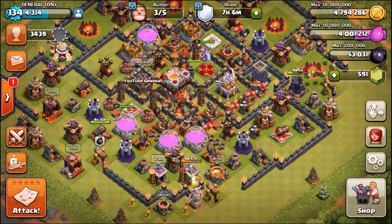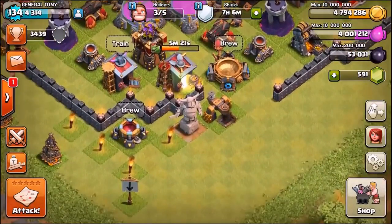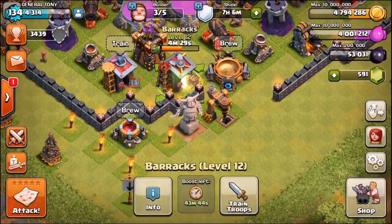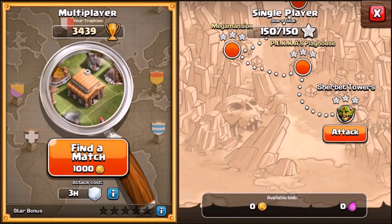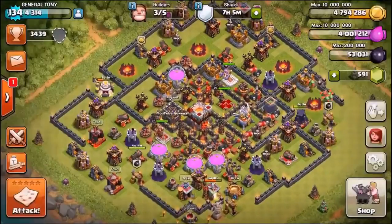Hey, welcome back everyone, General Tony here on this lovely sunny morning. We are continuing our one troop troll challenge. For anyone new to the channel, it's very simple: we pick four troops. I've decided on the baby dragon, the miner, the new level 7 balloon, and wall breakers. We make an all-army of each troop, and each one attacks Sherbet Towers. No heroes and no spells allowed.